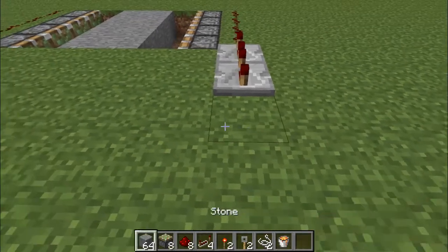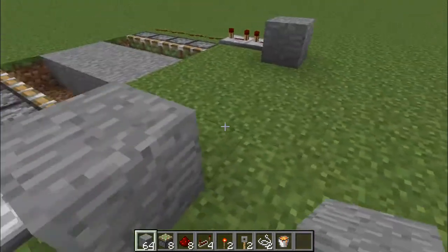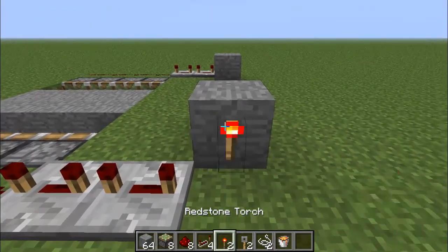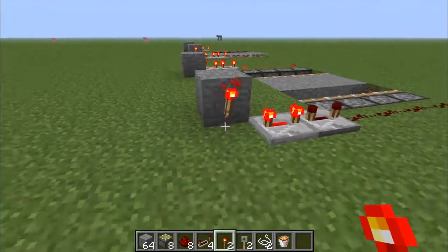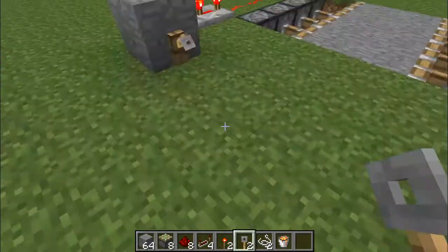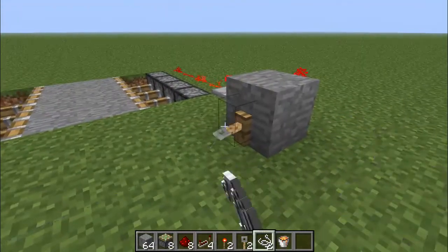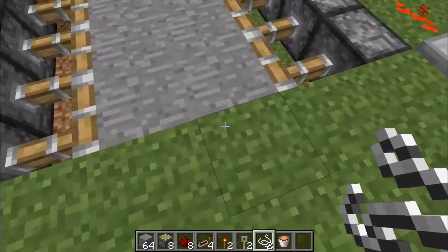Now put your block again diagonally to it, and then on the inside where the redstone repeaters are, put a redstone torch on the side. And now put a tripwire hook on each one, and connect them with string.